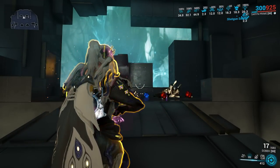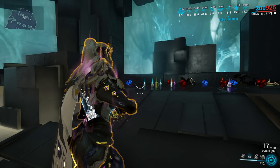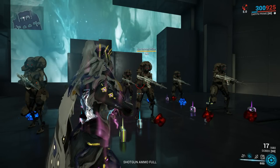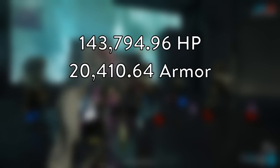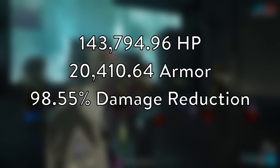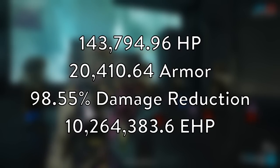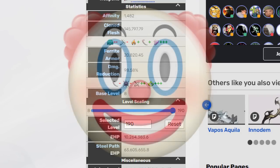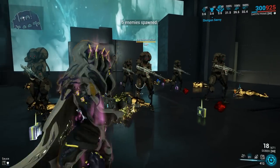At this point the build is pretty much overkill already, and to prove that I'm going to swap out the Bombard for Grineer Gokstad Officers. For reference, these guys have 1,000 base health and armor, and at this level they have values of 143,794.96 health and 20,410.64 armor, which provides a damage reduction of 98.55%. This puts their effective health at a whopping 10,264,383.6 hit points — all according to the wiki calculator. Let's demonstrate the setup on these guys.